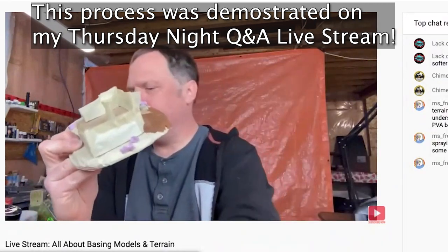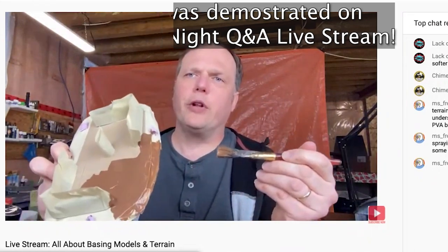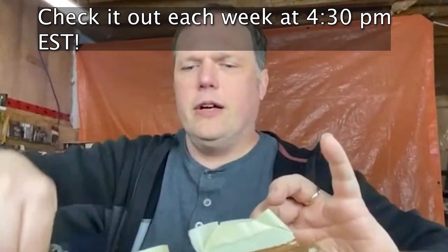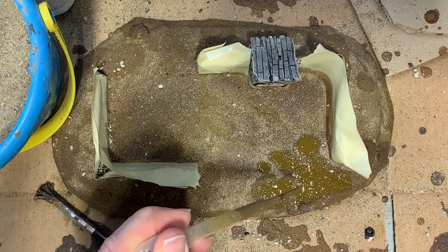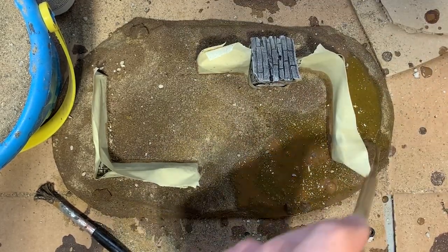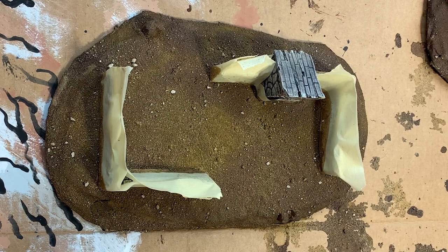To lay down the grit, I start by taking some Mod Podge mixed with dark brown paint and spreading it over each of the bases. When I've got this laid down, I then grab some sand and a little bit of kitty litter and sprinkle it down over top of the Mod Podge. I let that sit on top, but before it dries, I put it flat on a surface and start to wet it with some rubbing alcohol, applying it over top with a pipette. On top of this, while it's still all soaking wet, I then go back with the original mixture of Mod Podge, water it down just a little more, and apply it on top with a pipette as well. Now the grit is all fastened down, but it's going to need some time to dry, so I leave it overnight.